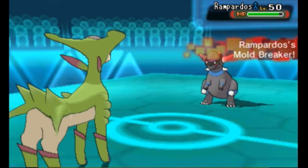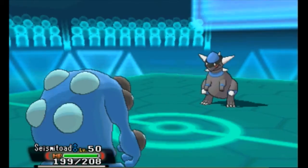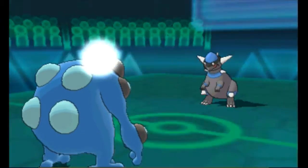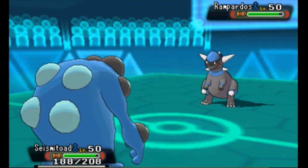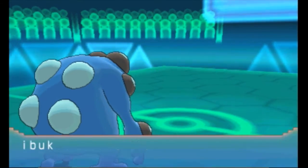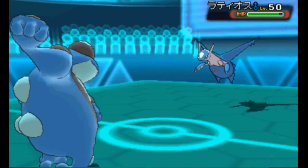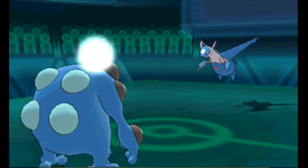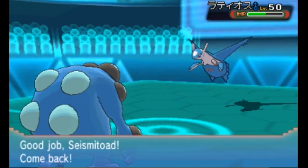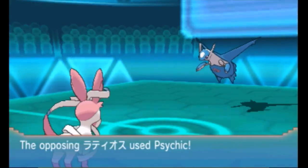Next up we have Rampardos. I wasn't really sure what to expect from Rampardos — I don't fight many of those things — but we do see Flamethrower. I've never seen that on a Rampardos. The last time I faced one was back in Black and White 2, and I know they're mostly physical attackers. So that was kind of bizarre. I do click a Knock Off and catch Latios on its way in, also not holding an item. It's super effective damage.